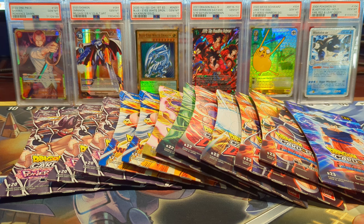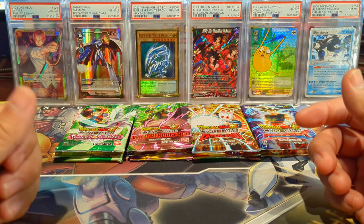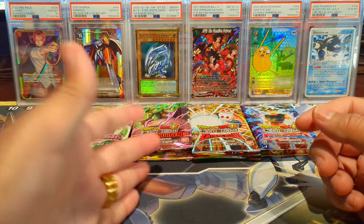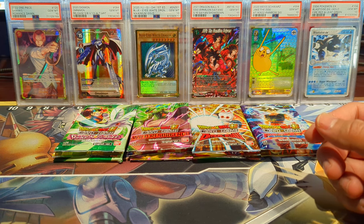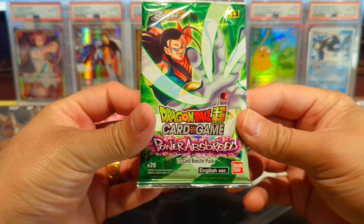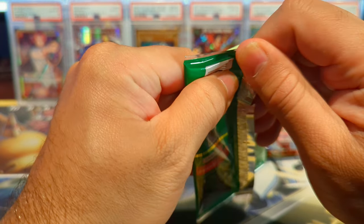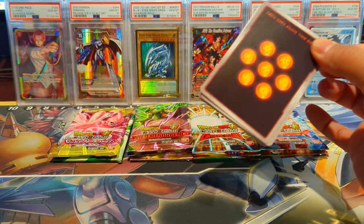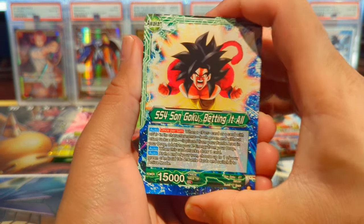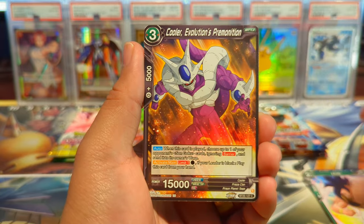I got all of the packs out of their blisters. As I said, we have Power Absorbed, Wild Resurgence, Critical Blow, and Perfect Combination to end off our opening. We'll start with Power Absorbed as the earliest release — BT20. Thanks for checking out the channel and for all your support. We are so close to 500 subscribers as of the recording of this video.